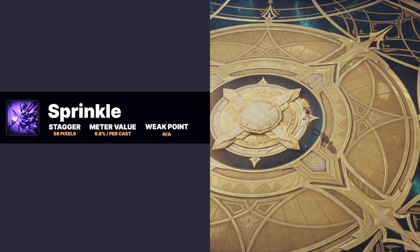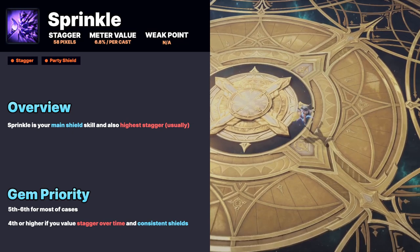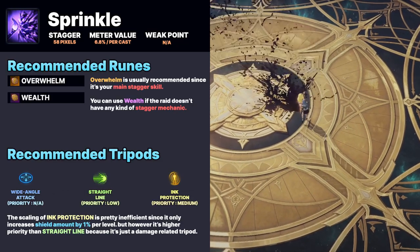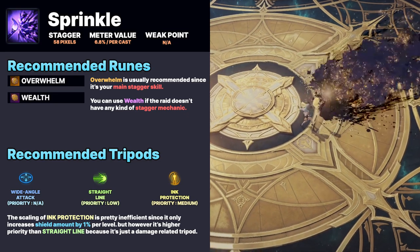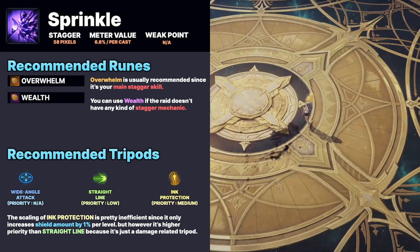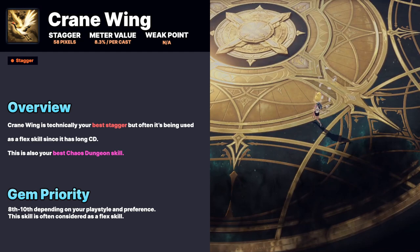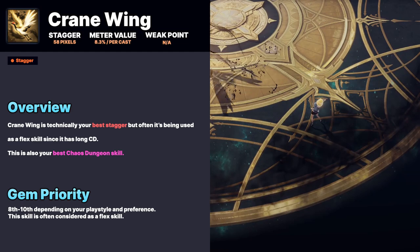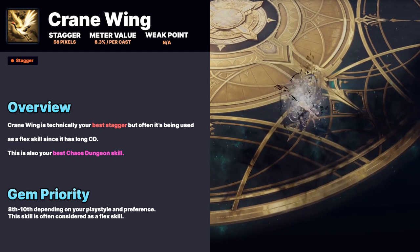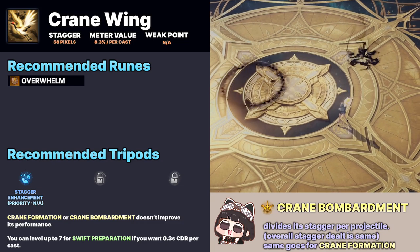Others: Sprinkle is your main shield skill and also your highest stagger. For runes, you can replace Overwhelm with Wealth if the raid doesn't have any kind of tight stagger check. You don't have to level it up higher than four since other tripods don't improve its performance.